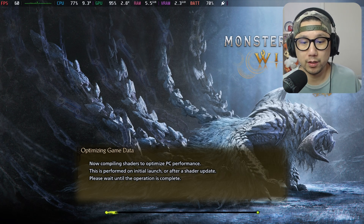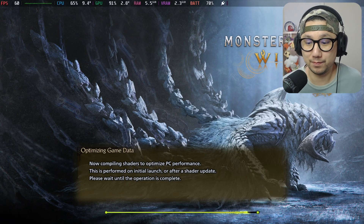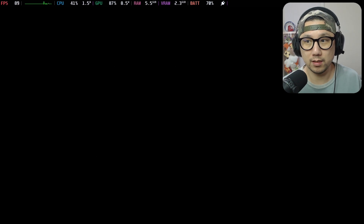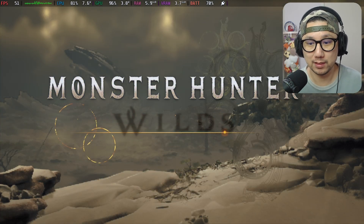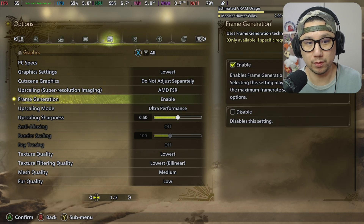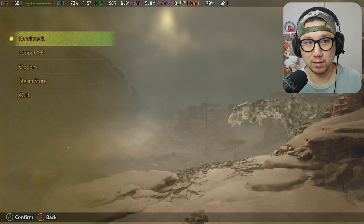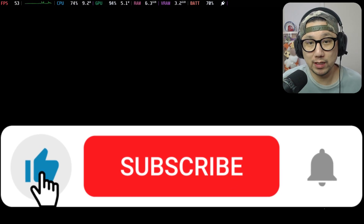We're going to do this again. Okay, this is way faster — last time it took half an hour. English. Maybe I'll go with Ultra Performance this time, hopefully it won't crash. The lowest — this is already on Ultra Performance. Alright, everything at the lowest. If you like videos like this make sure you hit the thumbs up button, it really helps out the channel.